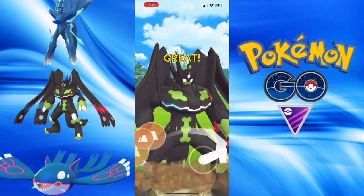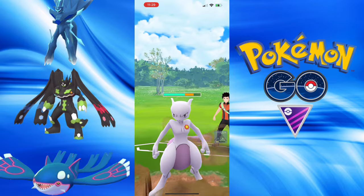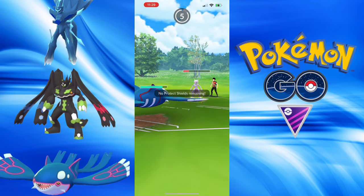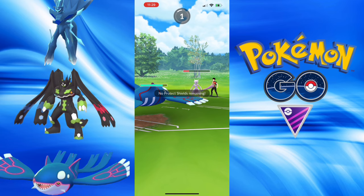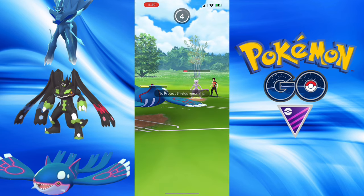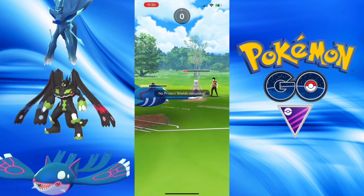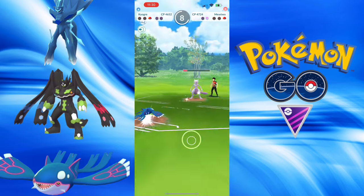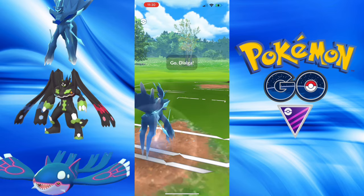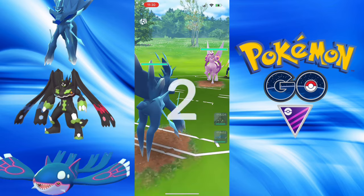I get the Dragon Tail down. I knew it was Mewtwo — I should have just thrown the Crunch. They need a couple of Psystrikes to take me out and I can just Waterfall them down in time. I do still have Zygarde to get three more Dragon Tails in for the knockout. Let's go.